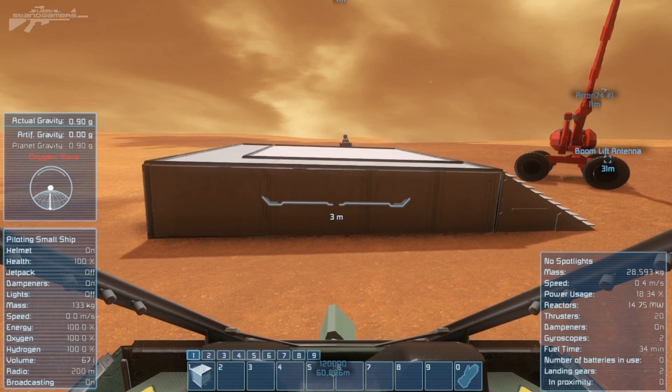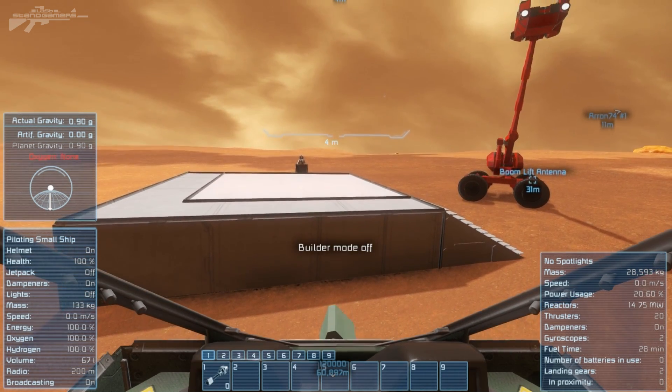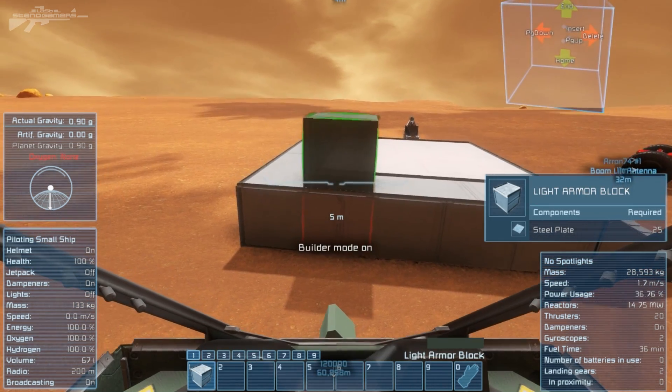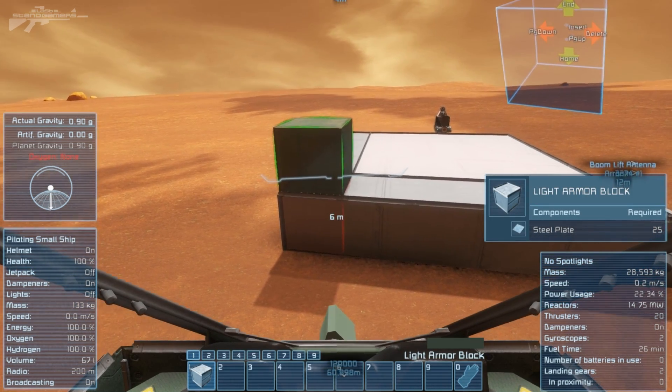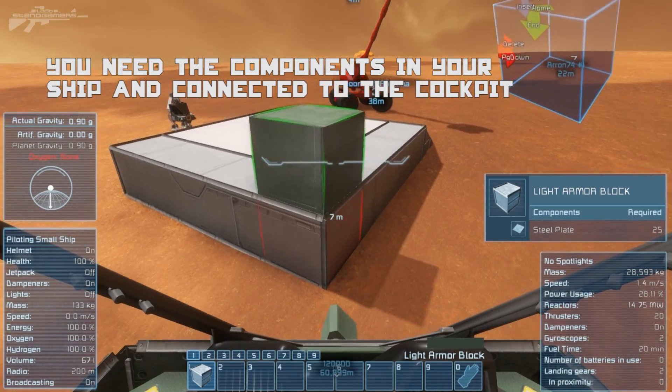Now that problem is solved, we can take off back into the sky and press Control G. Control G will access the build mode. You can see we can actually build from inside our ship. This was released a few patches ago but it's quite important when it comes to building on planets.